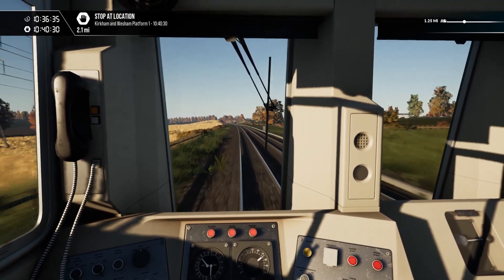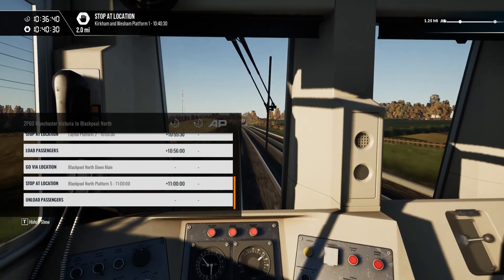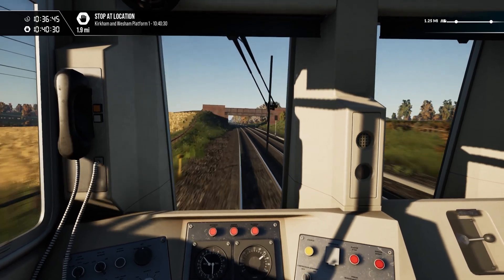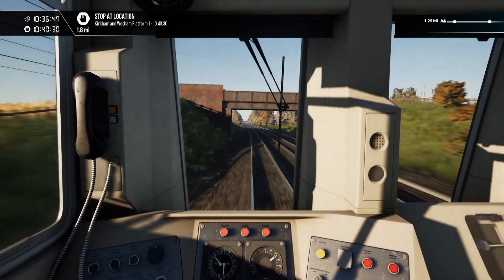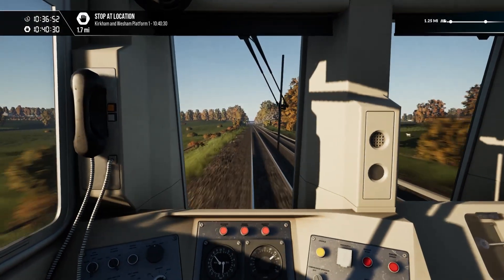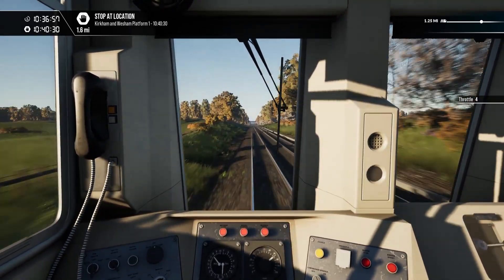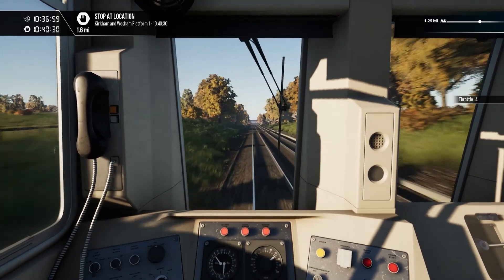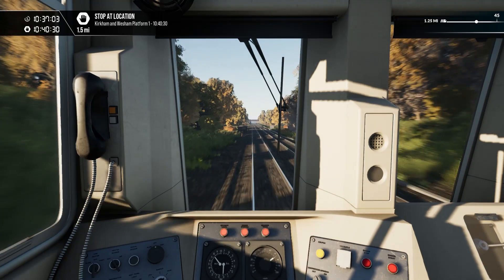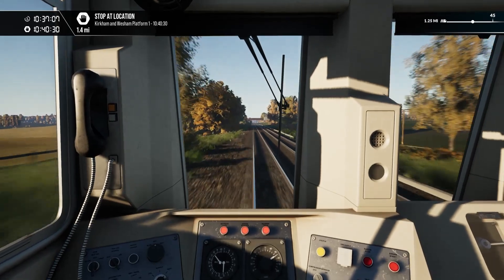And then it's going to take what, 20 minutes to go the same distance into Blackpool at more or less the same speed, just with a few extra stations — I think it's only one or two. So there's Poulton-le-Fylde. The next stage is Kirkham and Wesham, then Poulton-le-Fylde, then Kirkham and Wesham. Classic English place names.